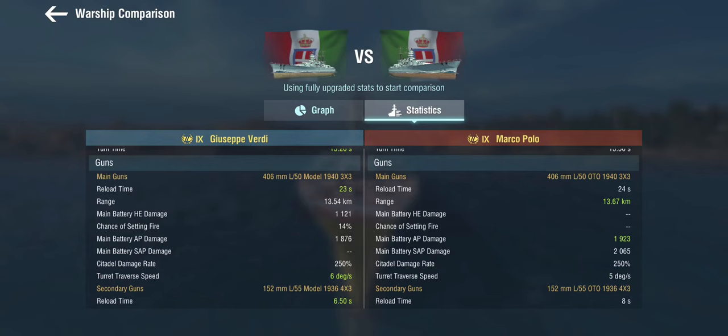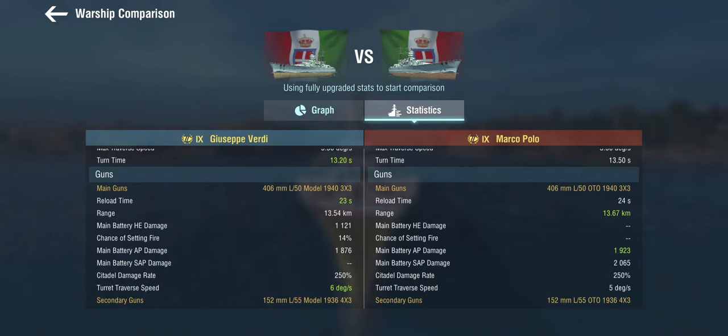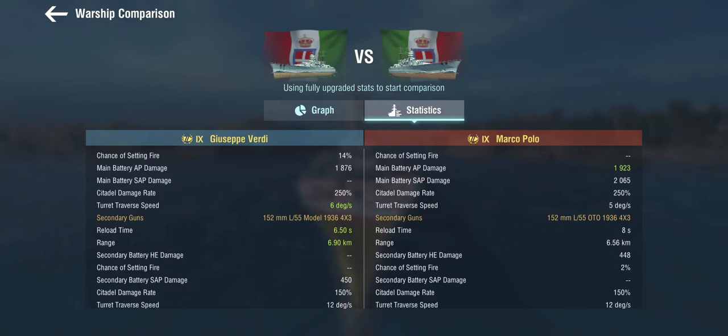Here's where it gets really interesting. These 152mm secondaries — she gets the same secondaries, four turrets with three guns each. They reload faster and have better range, but that's where the semi-armor-piercing went. So instead of having semi-armor-piercing main guns with HE secondaries, we get HE and AP main guns in the traditional style, and semi-armor-piercing secondaries.